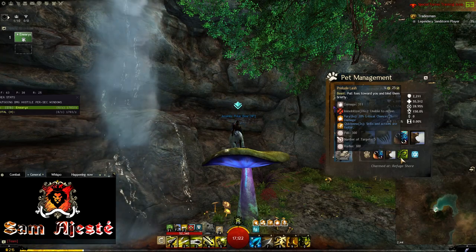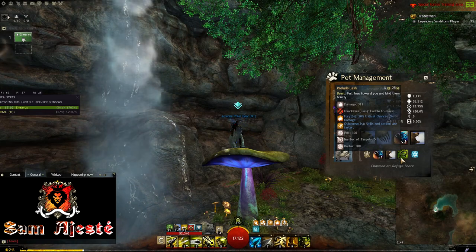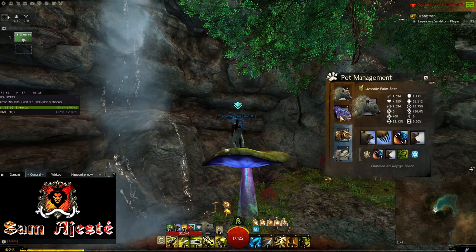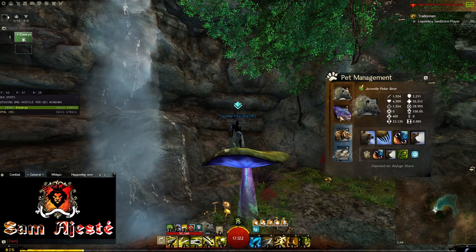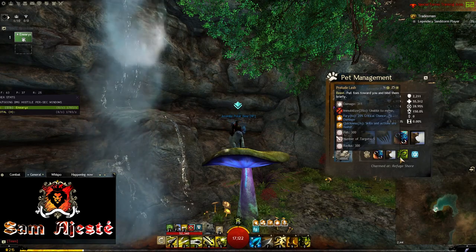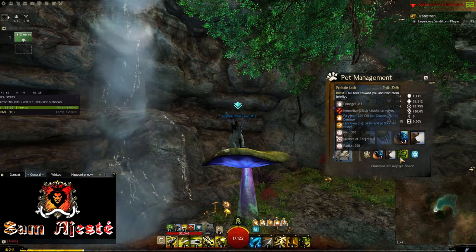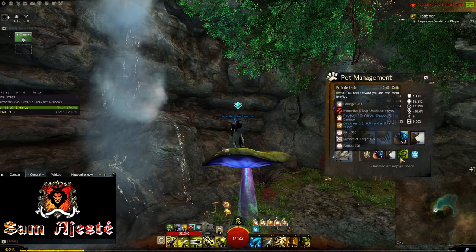You could probably use this at Slothasor to gather the Slublings if your Mesmers aren't up to the task. What is also pretty good is that the Juvenile Electric Wyvern — the CC pet we use most of the time — is also from this archetype. So you're getting Prelude Lash from it, which gives you some extra CC. This is very useful and you should be looking into it for your daily PvE plays.